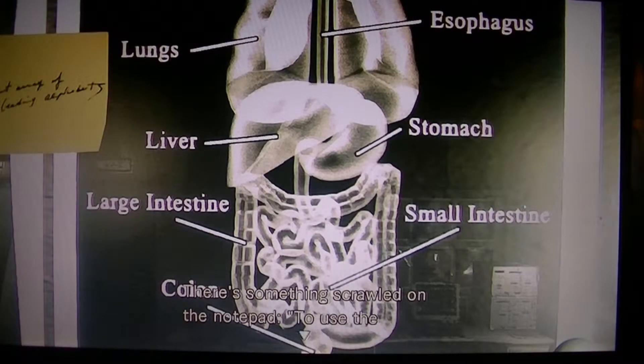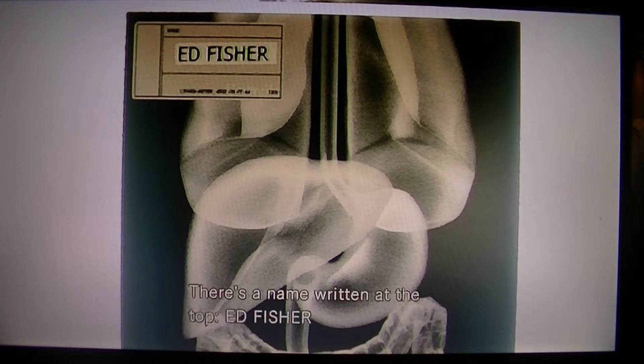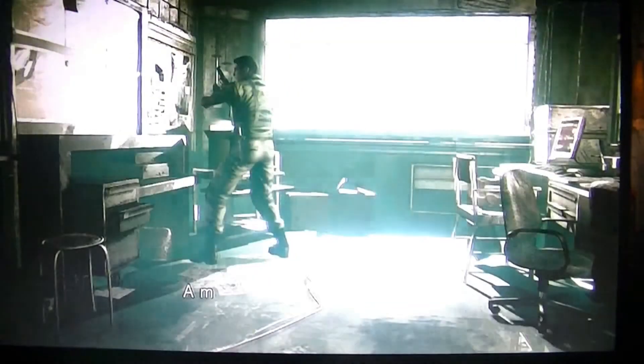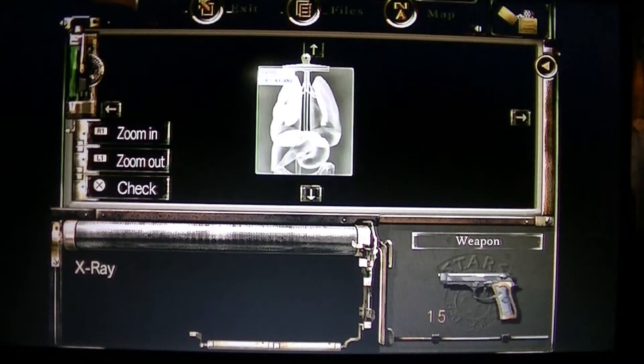A member on the message board catches my attention. It was his lungs - I thought it was intestines, bad call. I got x-rays of his lungs. He says there's something scrolled on the notepad: to use the electronic door, place the initials in alphabetical order. Oh, Ed Fisher - maybe these initials are for something. The Clark x-ray will come before Ed Fisher because C comes before E.